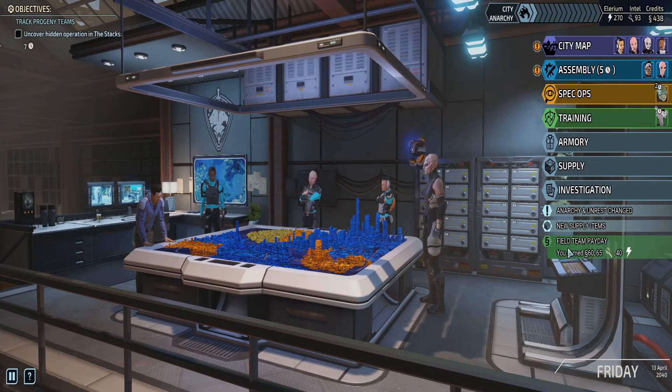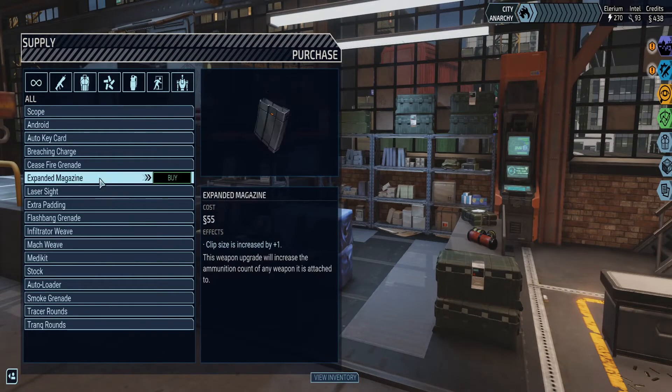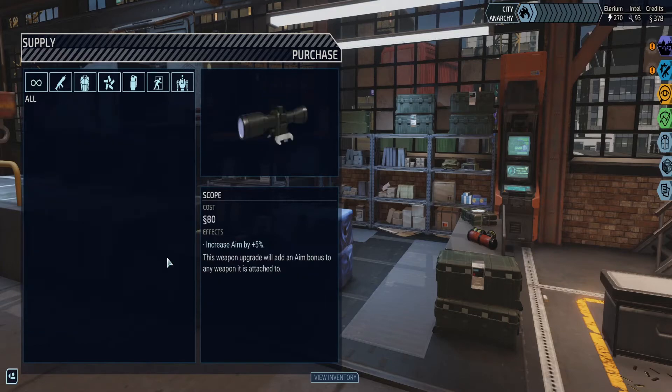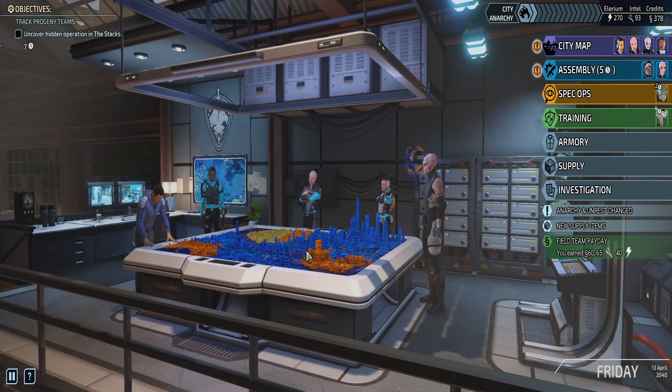We got our payday here with all of our extra resources. Anything new in supply that we want to get our hands on? I don't think so, I think we're fine. But we are going to buy a couple of med kits, which will actually grant us some poison immunity.